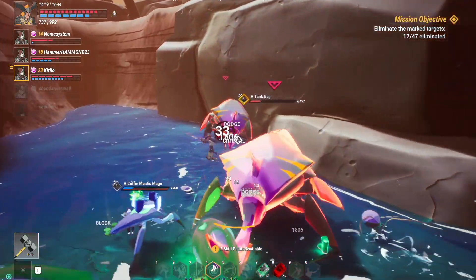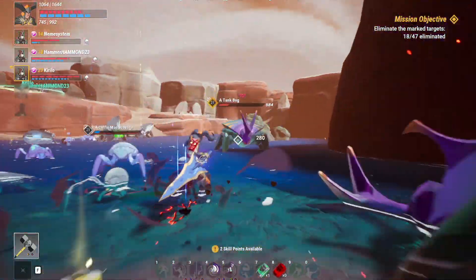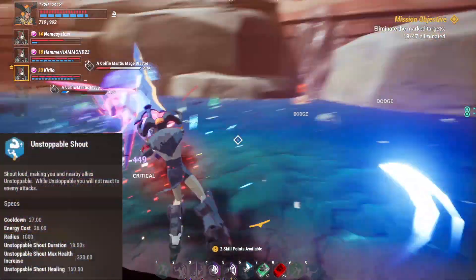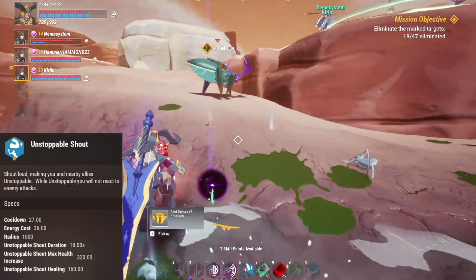However, there is one talent that is absolutely vital in order to survive against multiple mobs, and using it allowed me to facetank more than 5 bug tanks at a time. I am referring to Unstoppable Shout, an ability that gives you an 18-second health buff while also healing you.